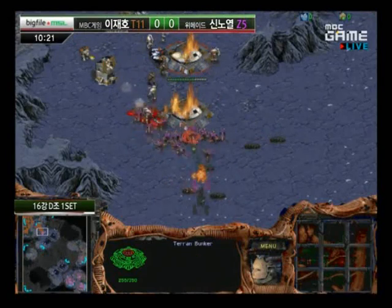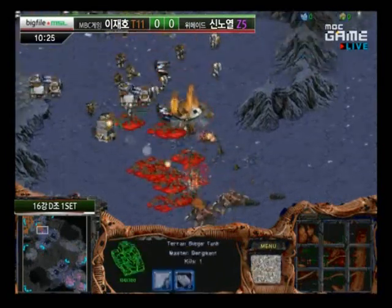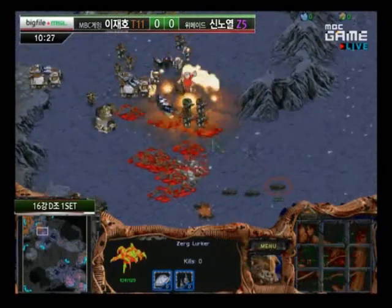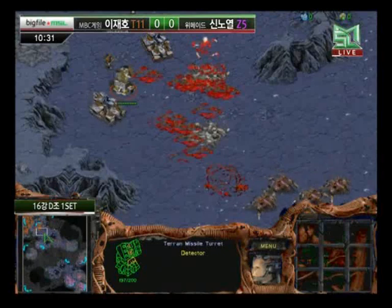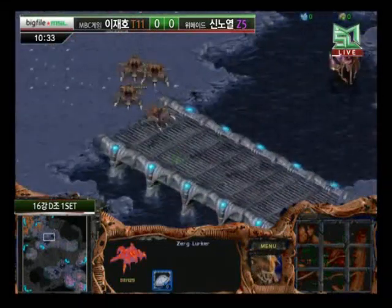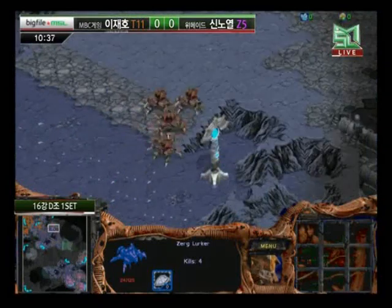Second bunker not quite up, but he's going to be able to get some forces in there. No SCVs repairing the bunker at the front — going to go down. Zerglings also putting a lot of pressure. Second bunker with only one SCV repairing — bunker going to go down. A lot of lurkers still out there. Siege tanks with no siege mode, but he's going to be able to pressure those lurkers back. Lurkers going to be forced back; tanks might actually pick a couple off as they run away.